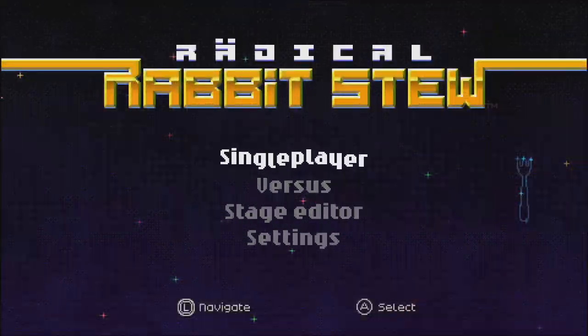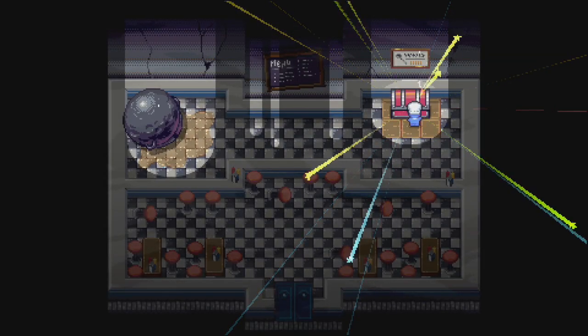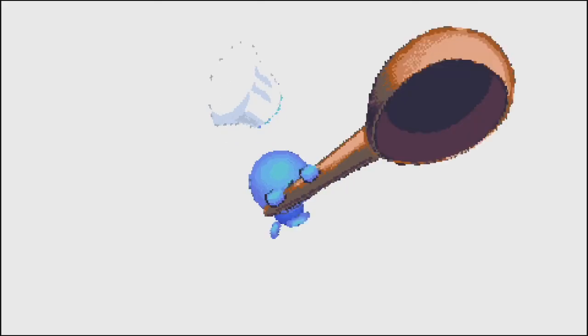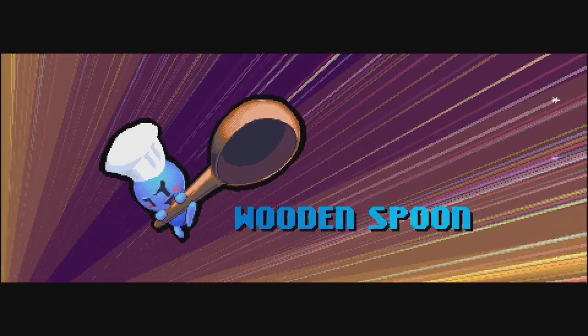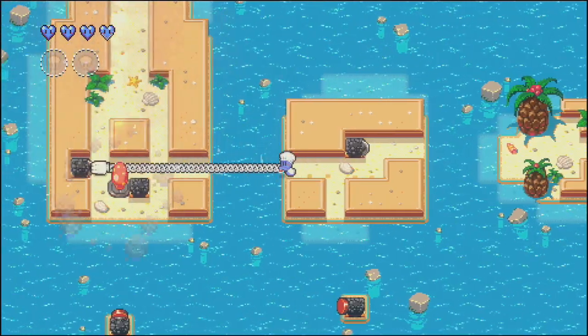This game has obvious callbacks to old-school top-down Zeldas with the heart system, the sounds the game makes when you find a new item, even making a crack when you find your first full heart saying 'at least it's not a quarter of a heart.' These moments are fun and the writing is pretty good, along with some quirky animations like sending rabbits into pots of stew that rocket off into space.